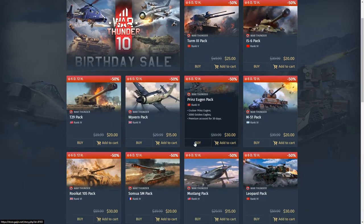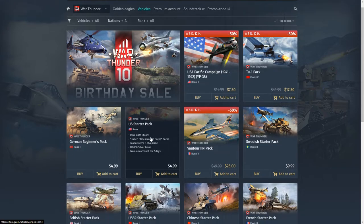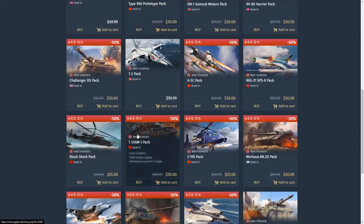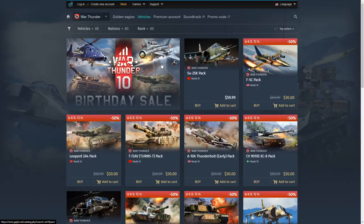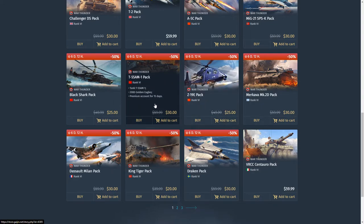That was the 10th Anniversary Birthday Sale overview. One important note: in December they're going to do another Christmas sale, so don't feel rushed to buy everything now — this stuff will go on sale again in December. Also, the premium account sale has already ended, so you can't get 180 days for $20 anymore. Hope you guys enjoyed this video. Stay tuned for the A10 guide coming very soon. Peace!